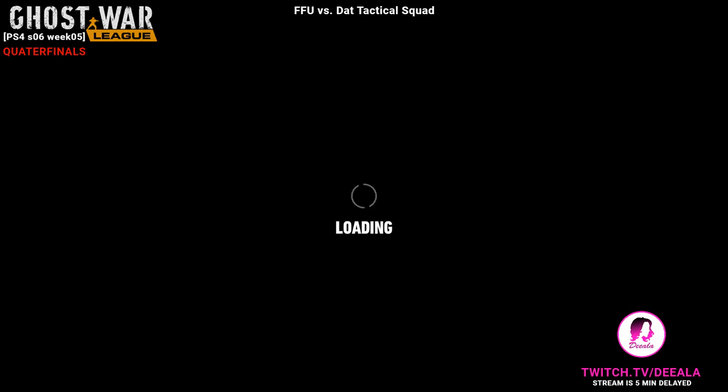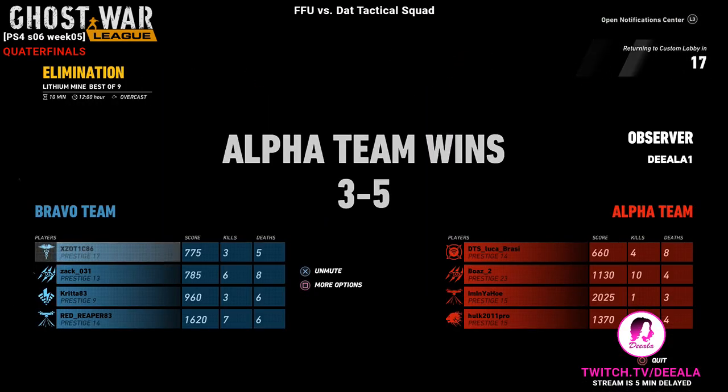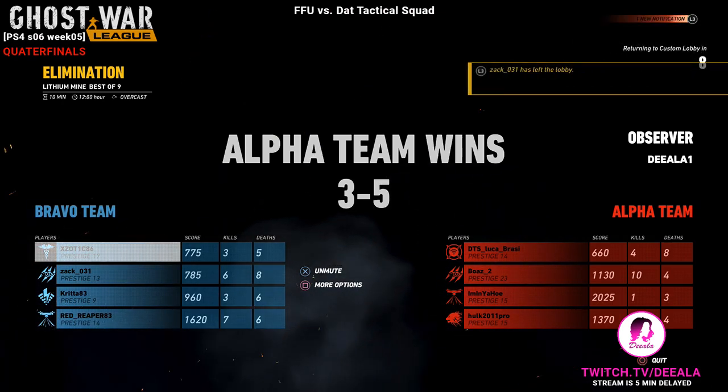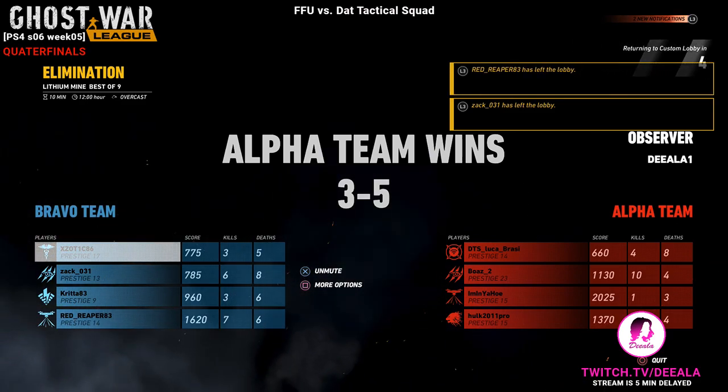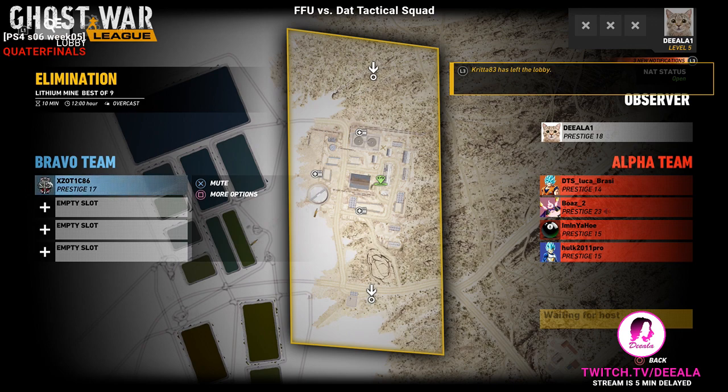The red team wins with a final score of three to blue and five to red. The winners are the tactical squad. GGs to both teams — well played. This is Ghost War League quarter-finals. The tactical squad moves on to the semi-finals. Good game, that was a lot of fun — appreciate it. Thank you for shoutcasting, Diala. No problem — I was glad someone came through, happy to help and shoutcast.